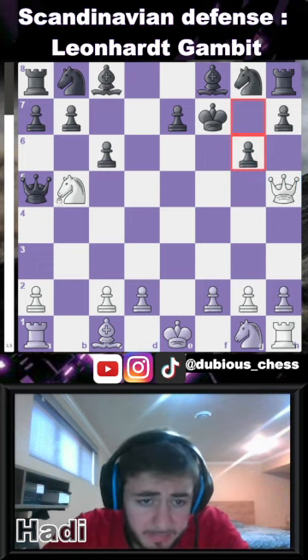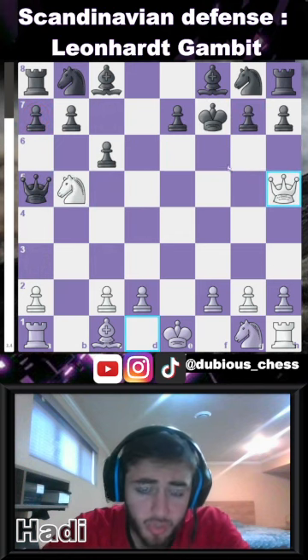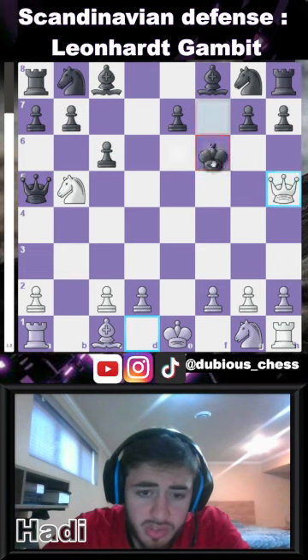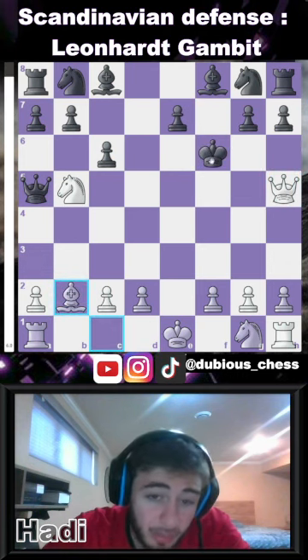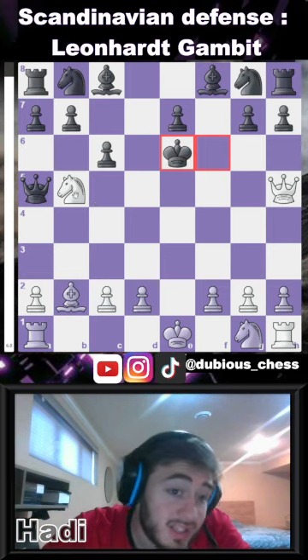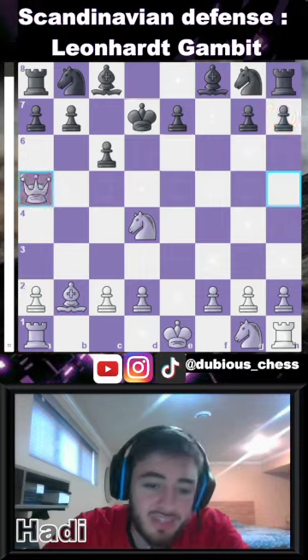If the opponent blocks with the pawn, you give this check and pick up the queen on the next move — so that doesn't work. And if he goes king f6, you play bishop b2 check, very important. Once the king moves out of the way, you give the knight check and still pick up the queen on the next move.